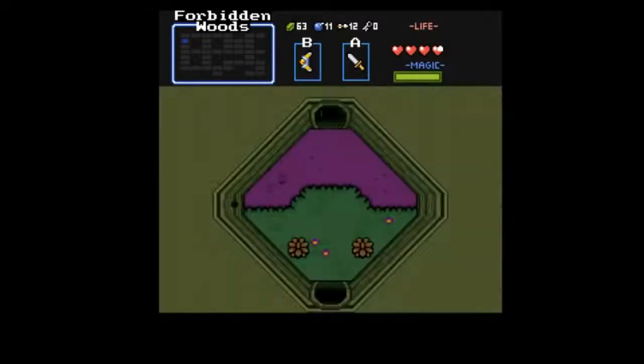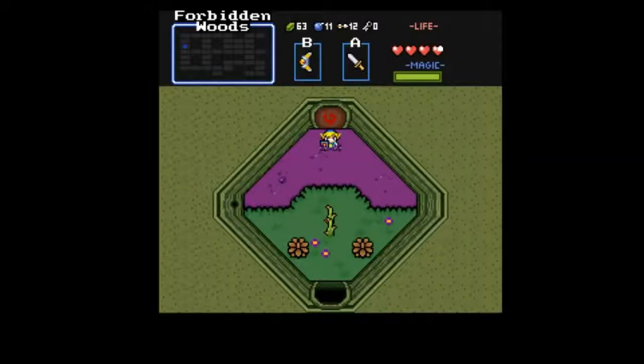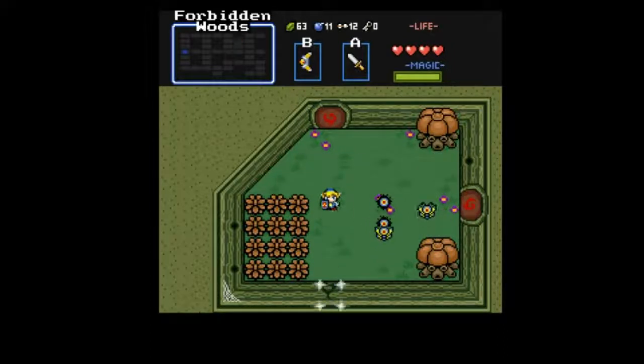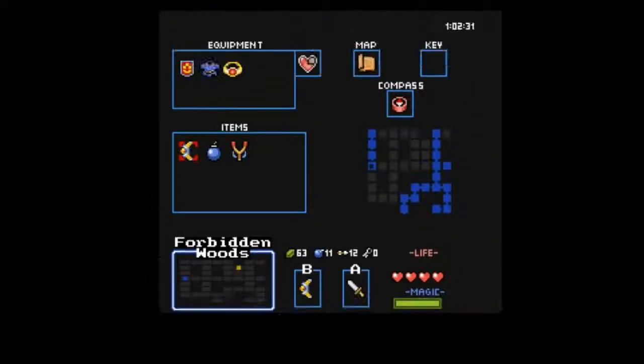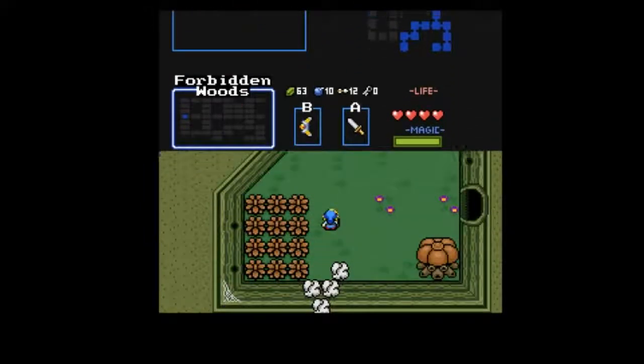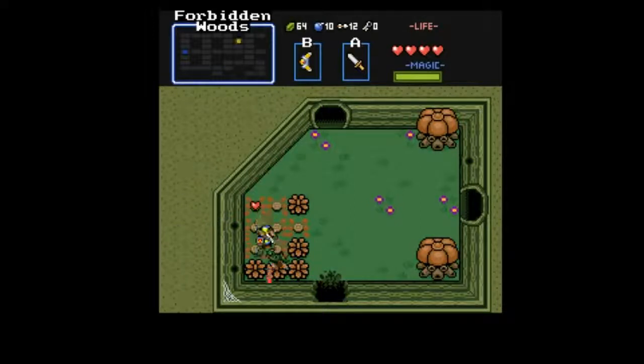Head down again, and of course these creeps come out to play. Just keep stabbing at them, and here we get the compass! That's pretty nice. Do I get a bomb? I do not get a bomb. We kill everything in here, of course. These little guys — you probably saw them in the Oracle games. I'm going to put a bomb down, but we're not going to go that way just yet.